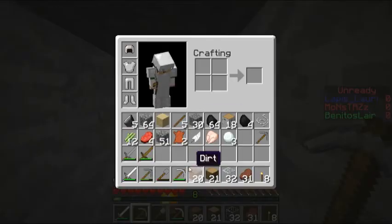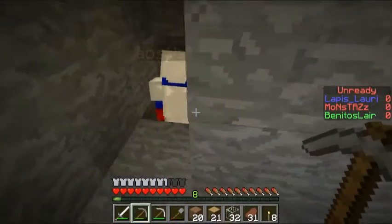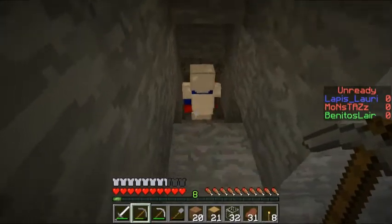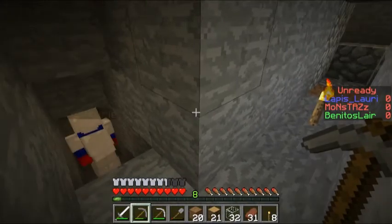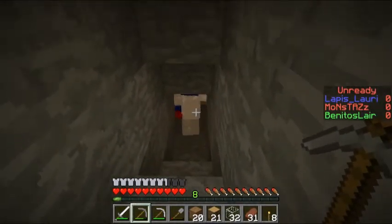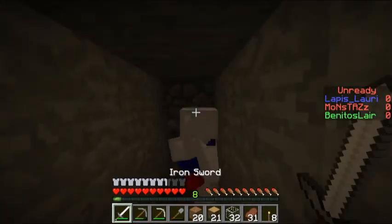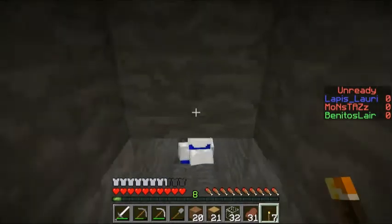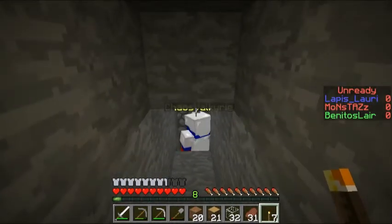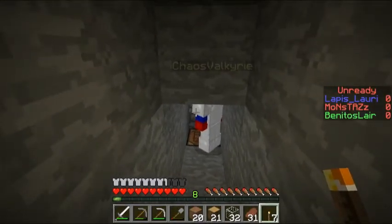Don't forget snowballs are a cheap bow and arrow — they don't do damage though. I've got the skeleton but the instant I hit him he's going to shoot me. Make a half slab — half slabs are a lot more useful than you think. I'm going to keep them on me.